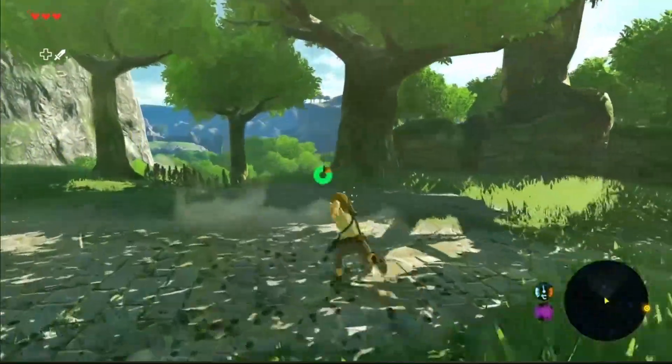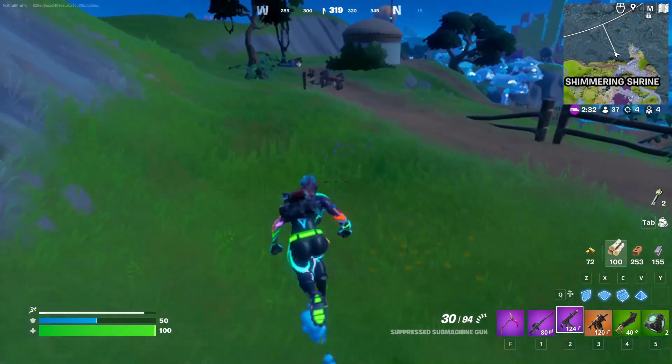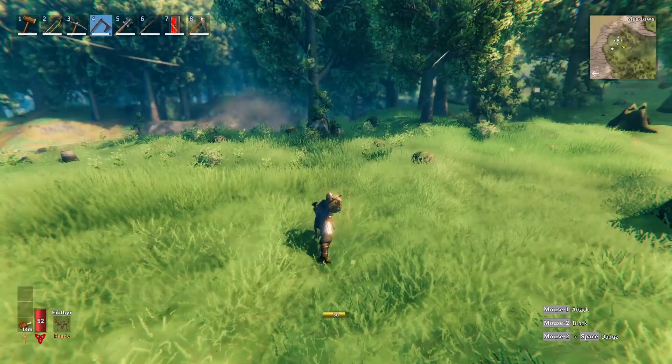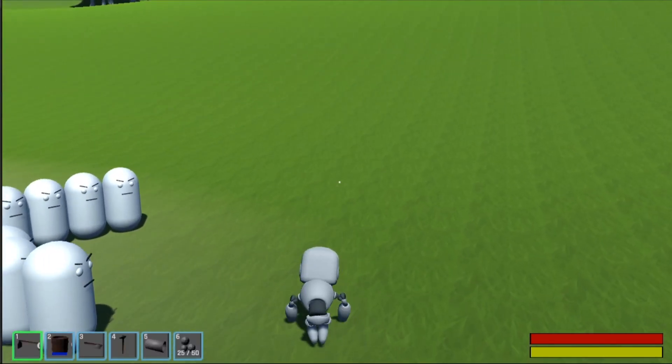When you think of beautiful 3D games you think Breath of the Wild, Elden Ring, Horizon, Fortnite maybe — but there's one thing they all have in common: they're covered in grass. Grass is one of the most important things you can add to a video game world to make it look more alive, but unfortunately most people won't even notice it unless it's not there.